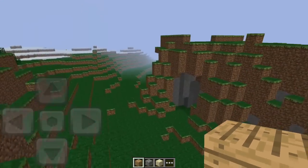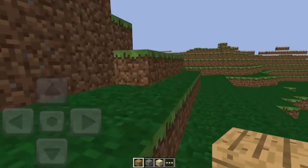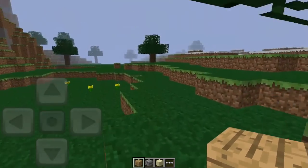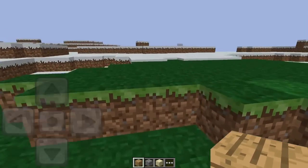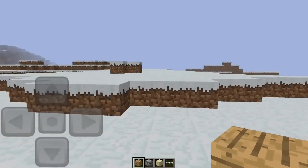The generated structures were as follows: trees in oak, birch, and spruce variants; mineral veins including iron, gold, and all the ores — we had all the ores back in the day, so no need to worry about that; and lava lakes and springs, basically small ponds of water since we couldn't really have big oceans.